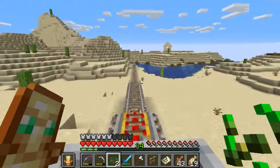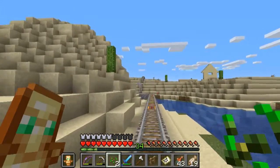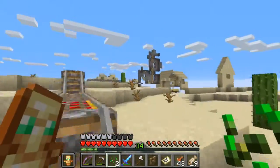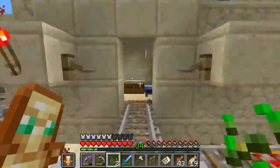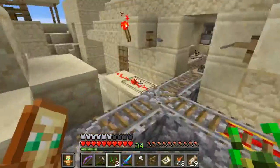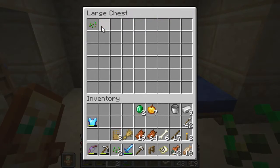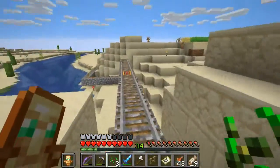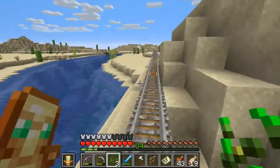Apparently someone I damaged died there. Look at that half-rendered church. Did I put anything in this chest? There's stuff in this chest. Now I have to chase after my cart, because I definitely did not get out of it inside the station so it didn't get saved.